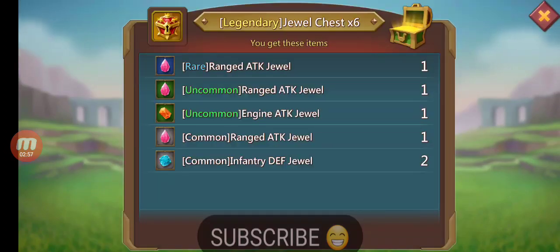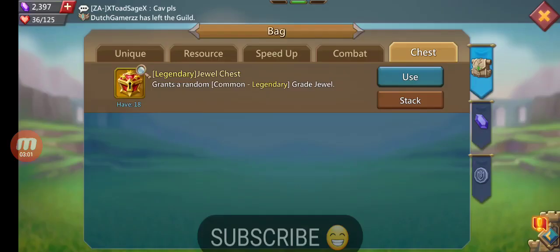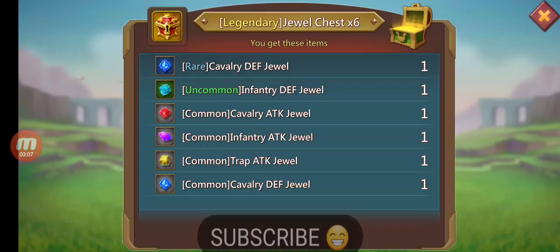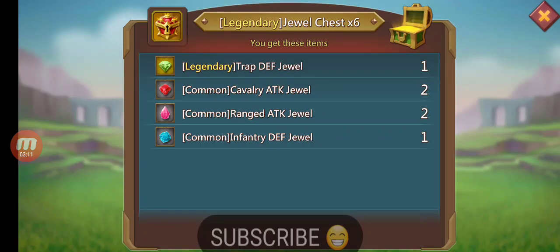Rare range, common range, uncommon cav, common cav, common inf — last six. Oh my god, another legendary jewel! But common cav, common range.